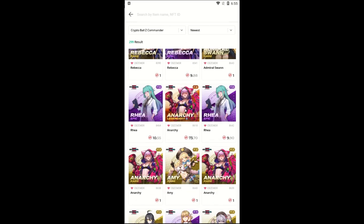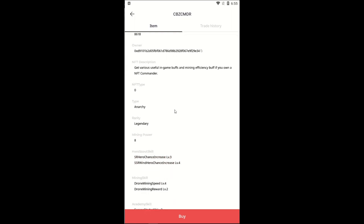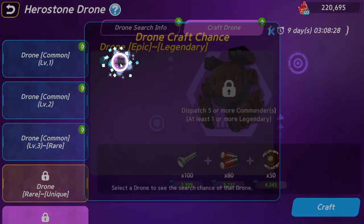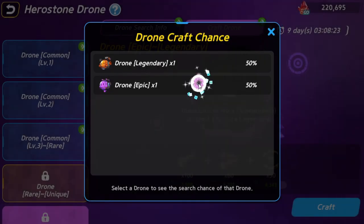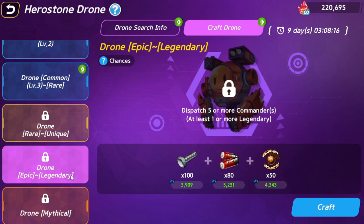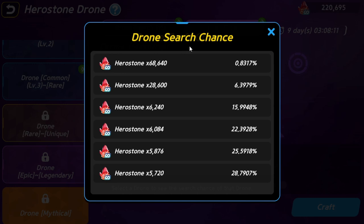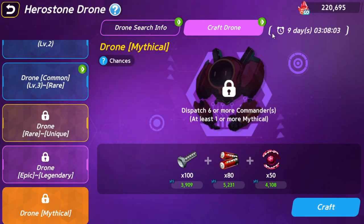Now let's go over the different levels of drones and their respective earnings. Any additional benefit from commanders that may help you rank up will not be considered here to keep things simple. We're going to assume you're able to send out an average of 20 drones per day — impossible at the start of a season but conservative for the end, so you'll earn less if you play less and more if you play more. This gives a total of 280 drones per season.